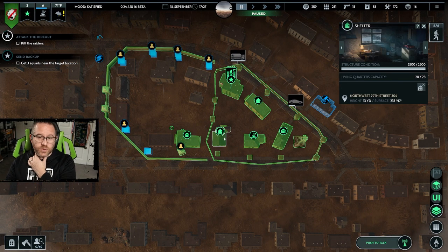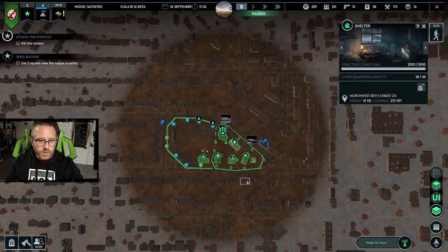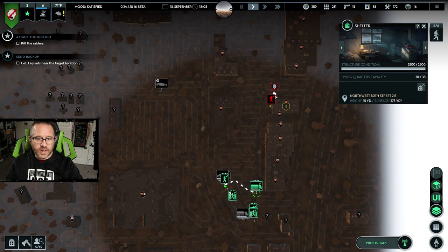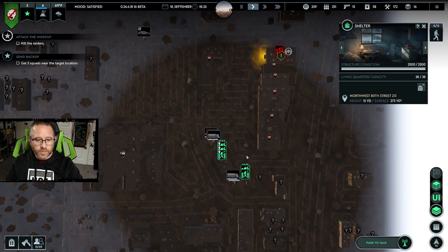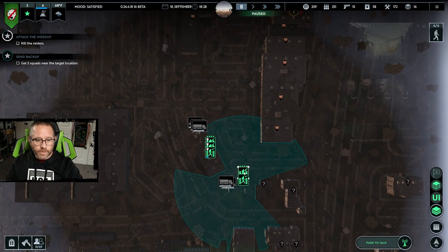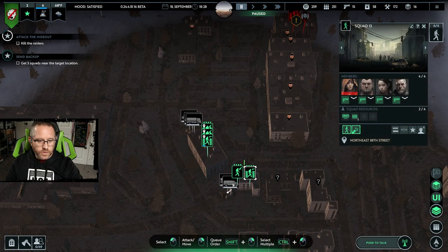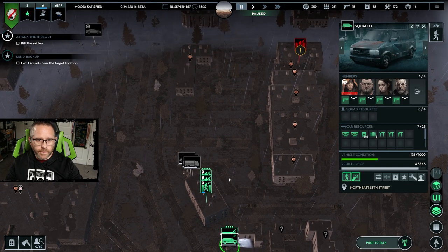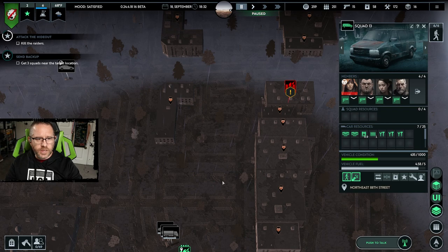The shelter is done by the way, so we have a lot more capacity. This is going to put us at five squads in the area. They're going to take a small amount of damage having to fight those guys off, then go back inside. Let's get to the vehicle. Part of me wants to just go right down the line and take them that way.